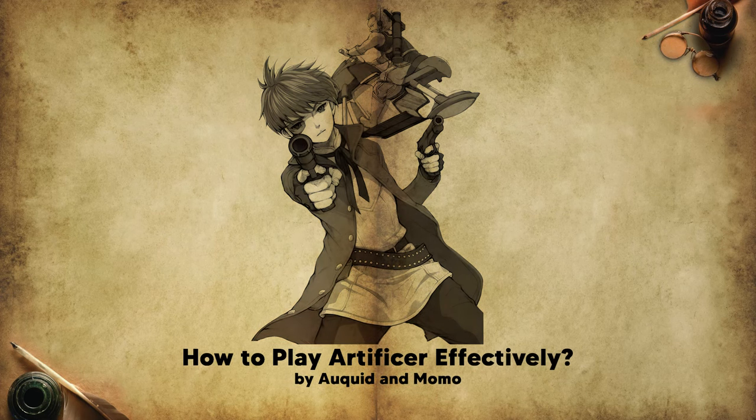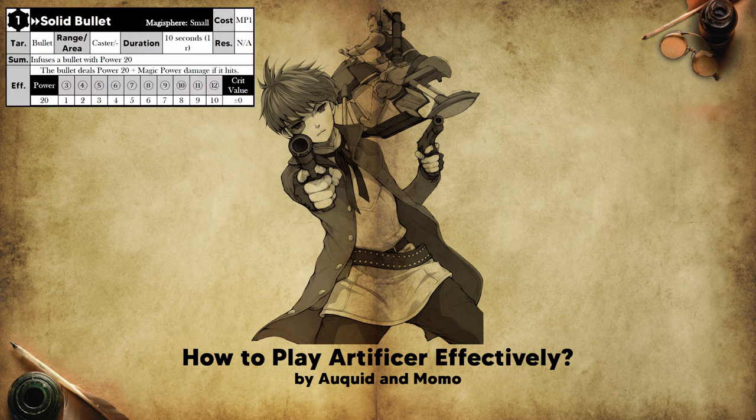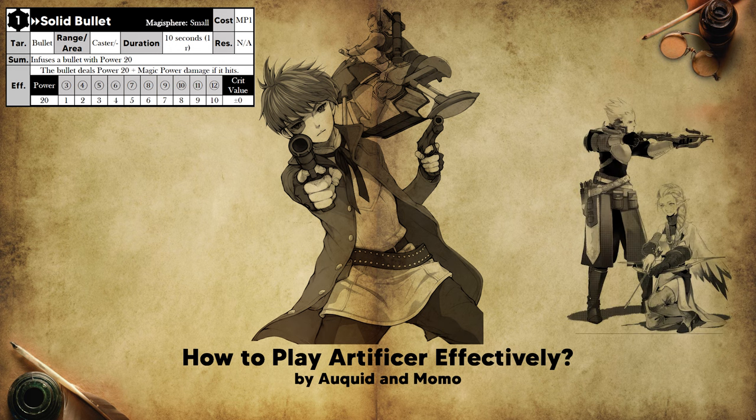Many new players have trouble understanding the Artificer class, which is the most complex class among all the ones found in the first core rulebook. This class manipulates Magitek devices through their spells and is capable of firing guns. The Artificer is rather unique, as a percentage of their spells enchant bullets. However, these bullets are practically useless by themselves and need to be fired with a gun using the Marksman class. While it is possible to play without having levels in Marksman, it is not recommended. We will touch on the possibility of playing Artificer without Marksman later on in this video.